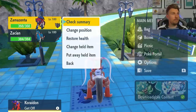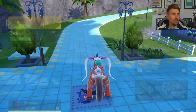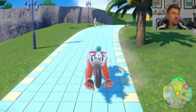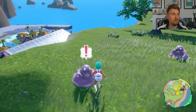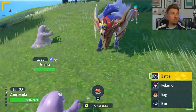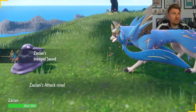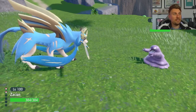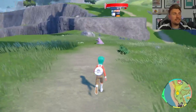For Zacian and Zamazenta, make sure you've got Iron Head or another Steel-type attack on them. When you throw them into battle while holding the Rusted Shield, Zamazenta will transform into its alternative form with Behemoth Bash. The same goes for Zacian holding the Rusted Sword — it will have Intrepid Sword activate and gain Behemoth Blade. The nice thing is you can now Terastallize Zacian as well, using Behemoth Blade for devastating damage with a cool animation.